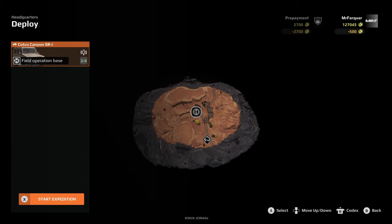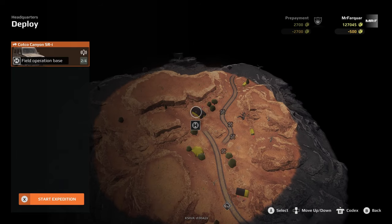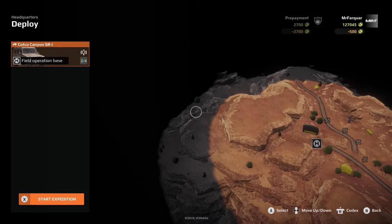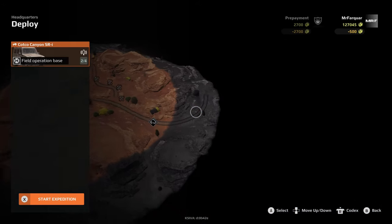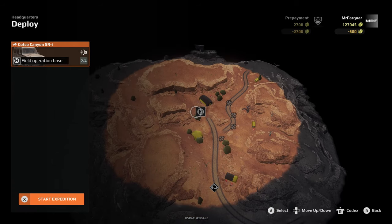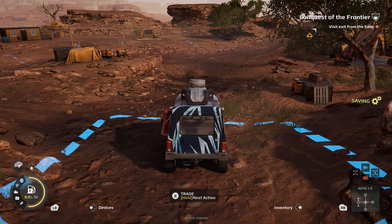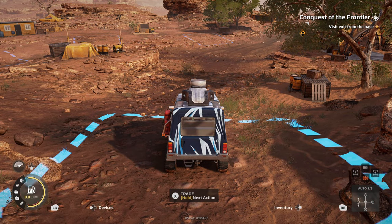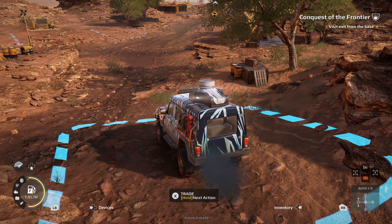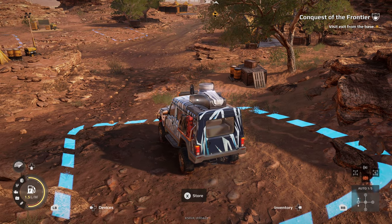So this is our base. Got some sites we can start building and expanding straight away by the looks of it. We won't know what's about until we get out there. Let's go — Arizona. Start the engine up and I think what we'll do, we'll go straight into it. We'll get our metal detector on the go.